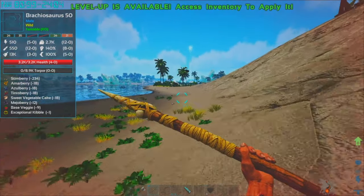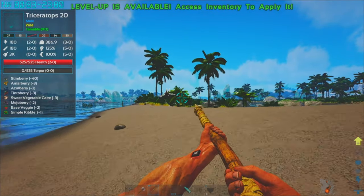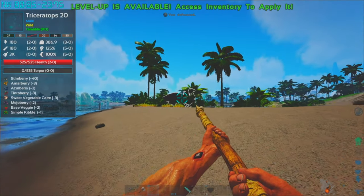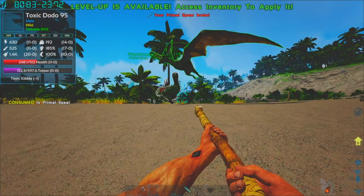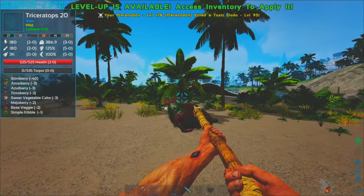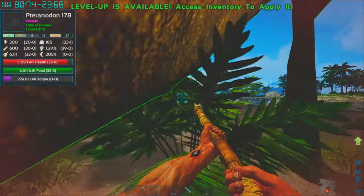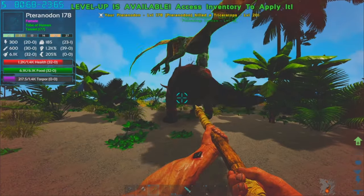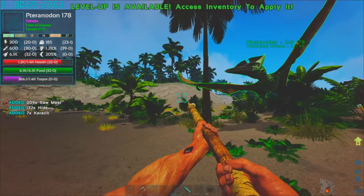3.2k health - I don't think I can take that down right now. Triceratops, I could knock him out. Toxic dodo. Good, okay. Now this guy, he's a very low level aren't you - yeah, and you're not happy so we'll just have to put you down unfortunately. Take all your goodies, lots of meat.